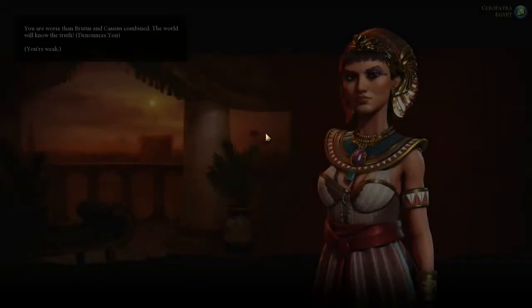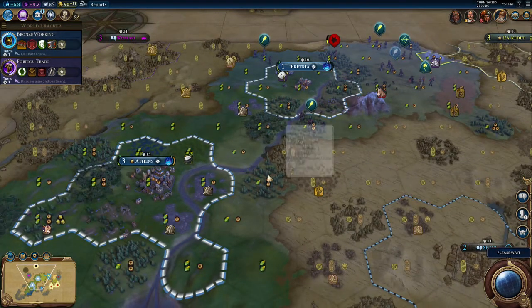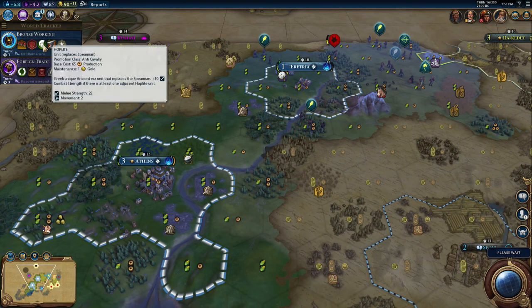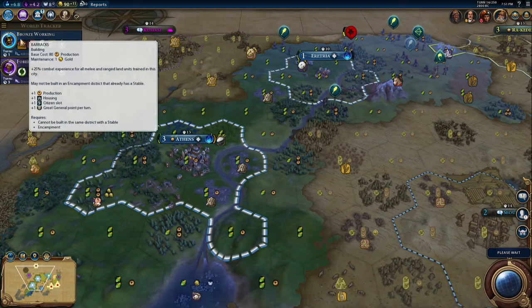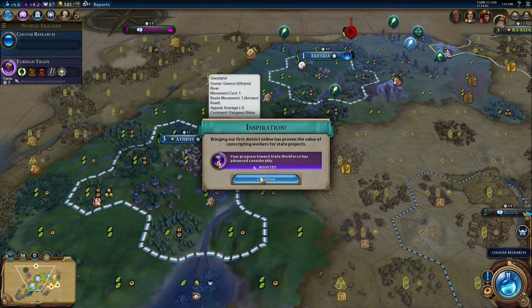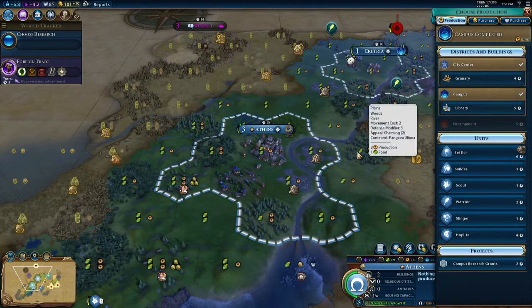They've denounced us - we're weak. Okay, so we need to get Egypt back on side quickly by building some military. That's going to be the biggest job for us once Athens is completed - we're just going to build a hoplite or two, keep them nice and strong. They'll be good against the early game Egyptian units hopefully. Although actually we should think about getting walls as well - walls will be fairly important in this game. Bronze working - yes, wine. Good good good - I'm glad it's all working out for us.